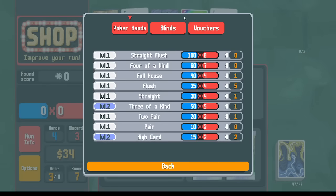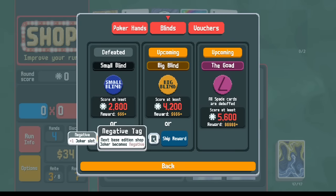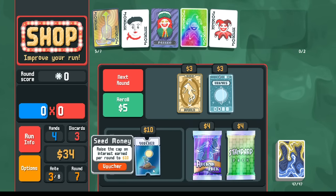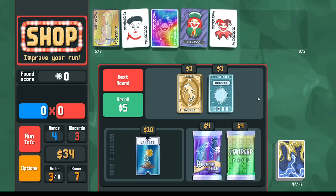I do want this Seed Money Voucher. I would normally buy it after beating the big blind. There's a consideration for the negative tag — when you take it, it's just a random Joker, oftentimes a common one. Though it's free in the sense it doesn't take up a joker slot, it's not free because we're skipping a blind and making all score thresholds higher. Long term, if we're trying to reach Ante 35 and 36, we want that not to come too fast. So we're not going to take the negative tag. With Perkeo right now, I'm not currently making any copies — so what do I want to start making copies of?